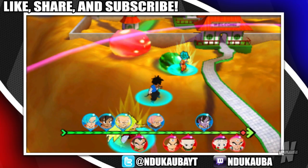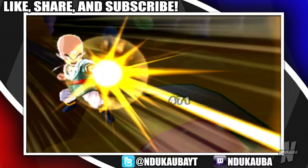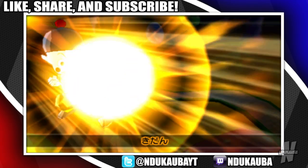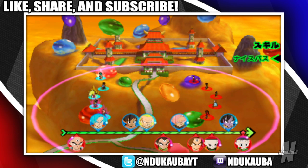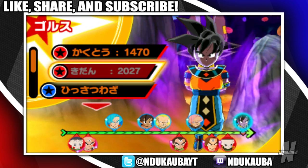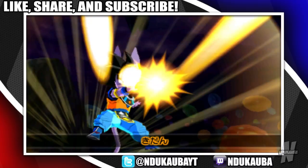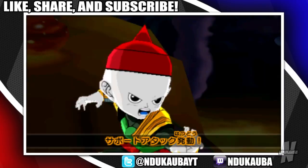I'm literally going to destroy you and your entire squad. Sure enough they're going after Goku first, but he's level 49, holding it down. He's bulky too - I have no room to complain at all. I can't allow them to kill Goku because that'll be a problem.